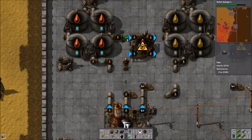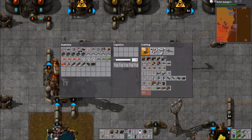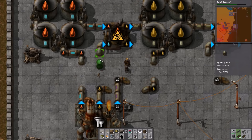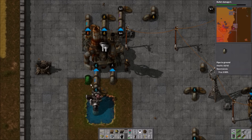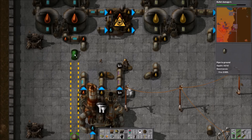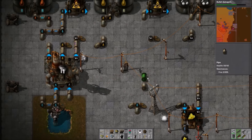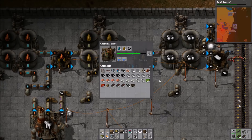I switched to advanced oil processing with the refinery, hooked up some water, and started getting the cracking going. We're cracking everything — heavy oil into light, and light into petroleum gas. We'll need more light cracking than heavy cracking because the production of heavy oil has diminished. The recipe gives us something like 5.5 petroleum gas, 4.5 light oil, and 1 heavy oil. So one cracking plant will be enough for the heavy oil for now, but we'll need a fair few more for cracking the light oil. We've already got the petroleum gas supply improving.